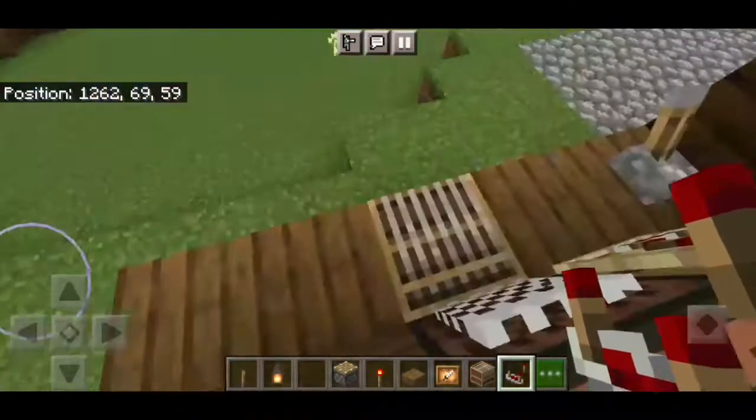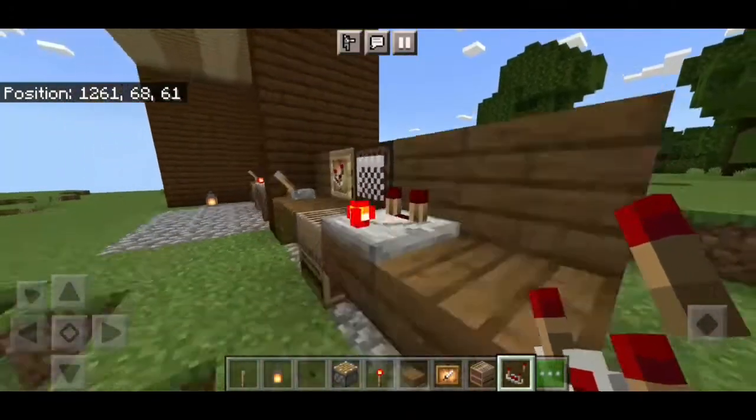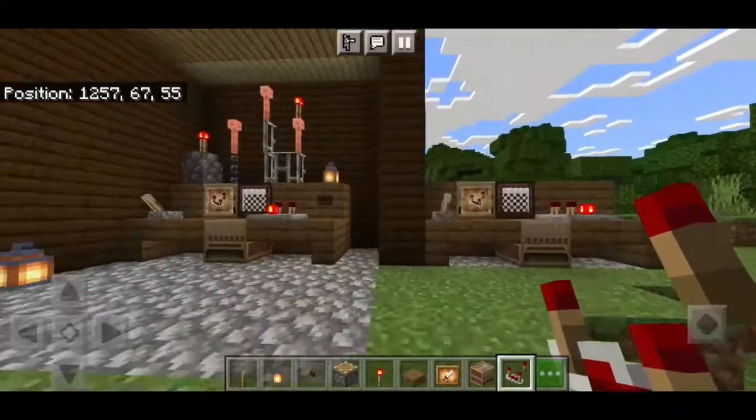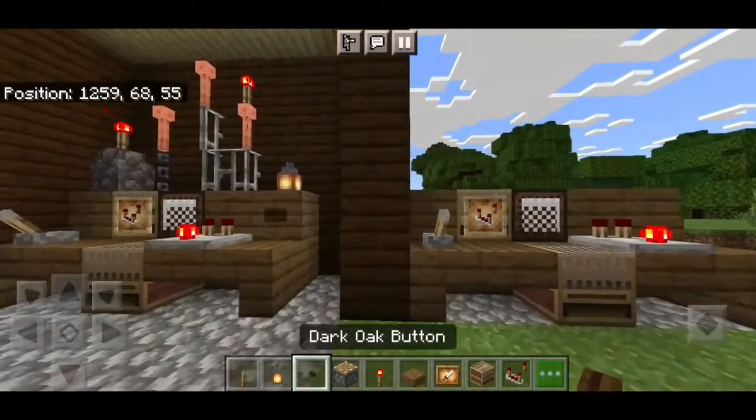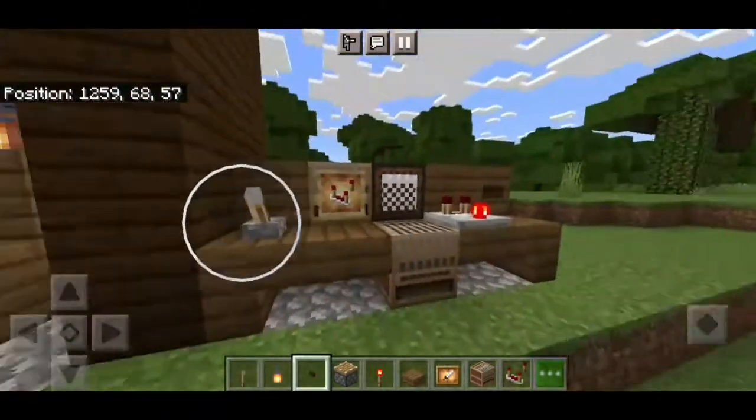A glow item frame, and then a comparator. Another one here. Turn on. And then a button. So now you've got the base.